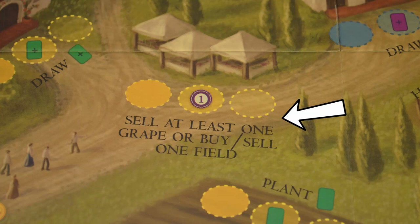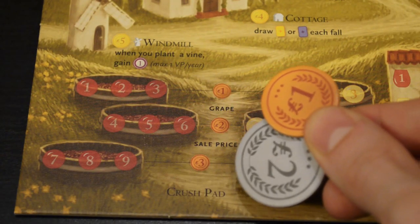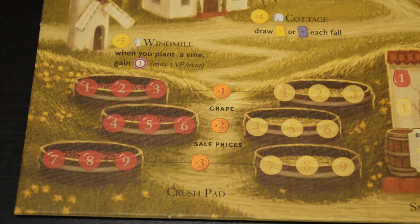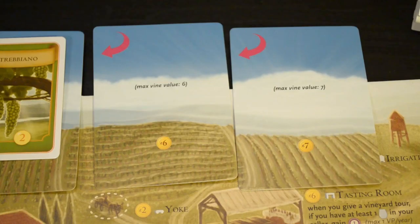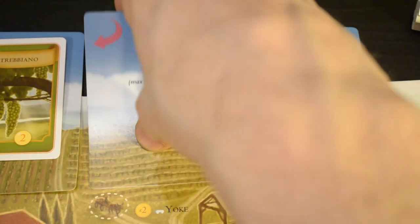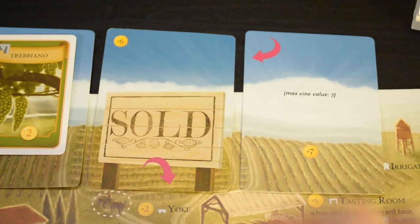The sell grape tokens or buy/sell one field action lets you do one of two things. You can sell one or more grape tokens from your crush pad for the number of coins printed beside the grape's value. For instance, a value 3 red grape is worth 1 coin, and a value 5 white grape is worth 2 coins, so you can sell both for 3 coins total. You don't have to sell all your grapes. The other option is to buy or sell one field — to sell, the field must be empty; flip it to the sold side and take the coins printed. To buy back a field, pay that number of coins and flip it back over.